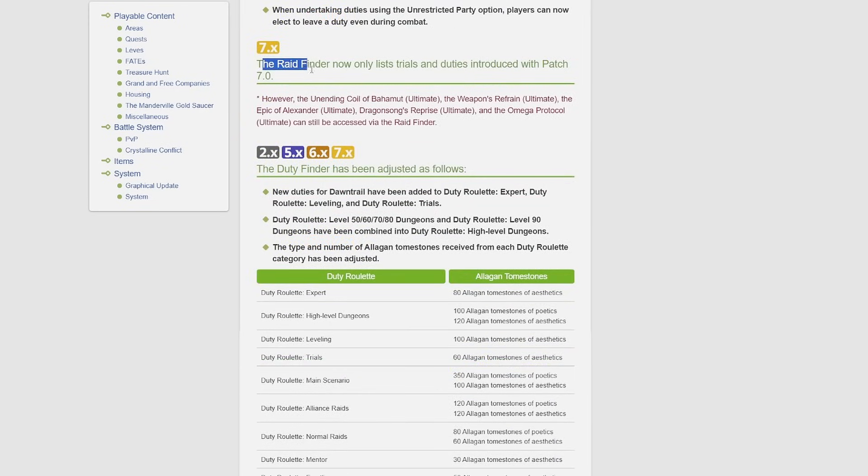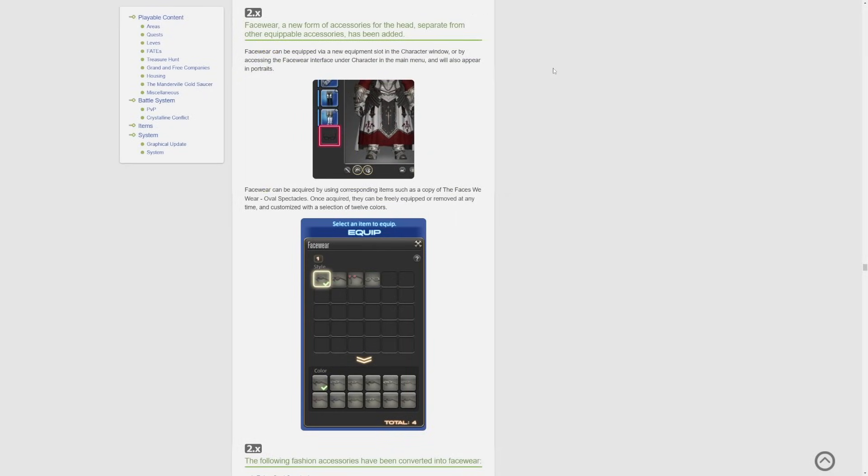The raid finder — which in-game is called the party finder, so it's a weird translation — now only lists trials and duties introduced with patch 7.0. It does say you'll still be able to do all Ultimates and access them via the raid finder. I'm not entirely sure what this change means but I felt like I should include it as it may be quality of life.